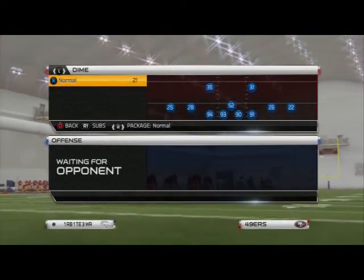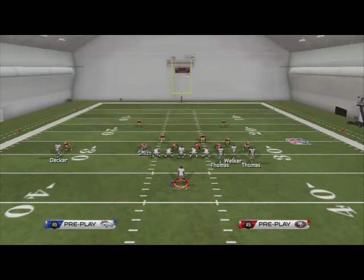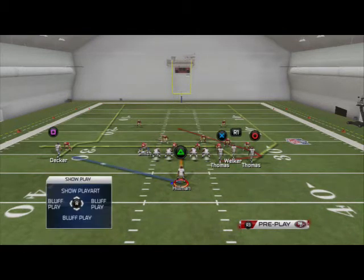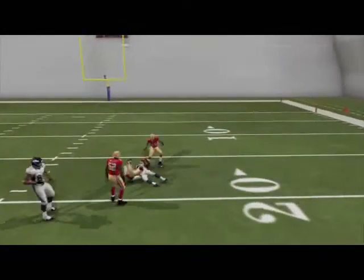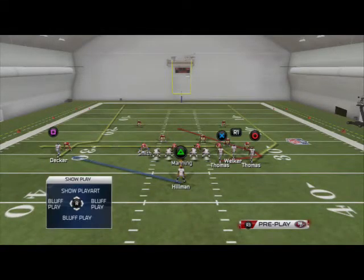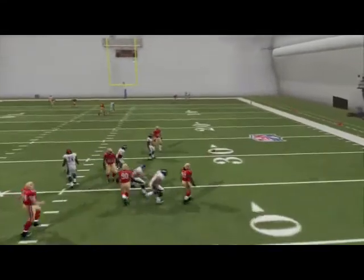If they're running a lot of man coverage, you're typically going to audible to your bunch. You have three wide receivers close in. How we're going to beat man from this formation — and especially with the wide trail — is we're just going to put Welker on a drag. Our first read on this play is going to be Demarius Thomas. You're going to see Thomas get the pass on the inside, click on and user catch that when he cuts to the inside on his route.